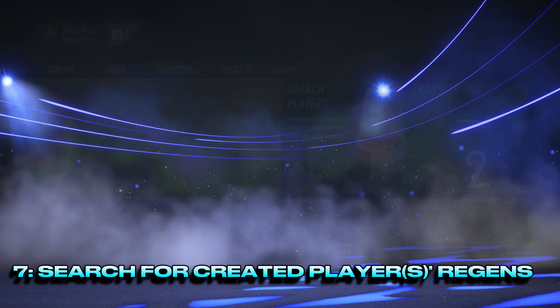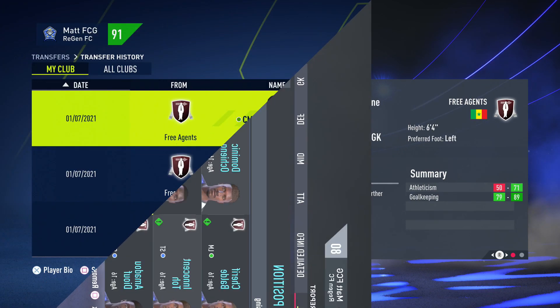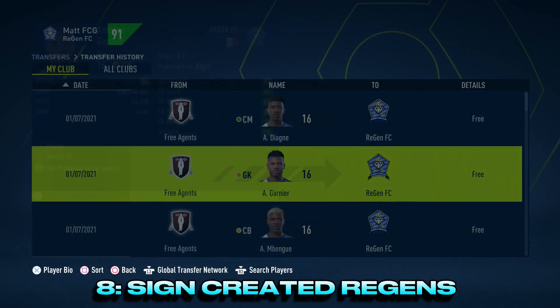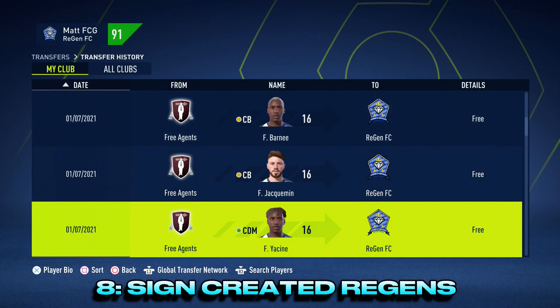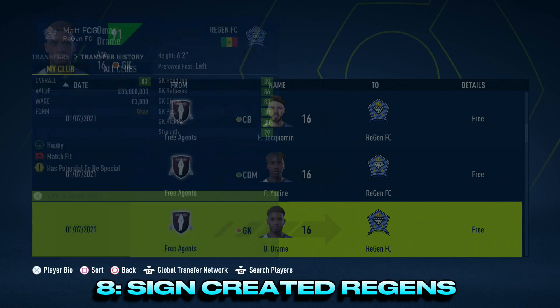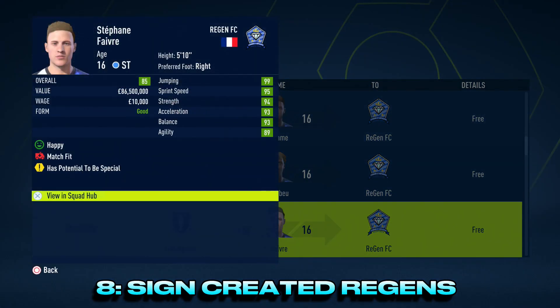So once you have started your created club career mode, it is then time to search for the created regens. And once you've highlighted all the created regens, it's then time to sign them to your created club. One thing I have noticed about a created club career mode — even though you've chosen your squad age as very young, you still get quite a few players in there over the age of 30. Where these created regens are all 16 or 17 years of age, they have a minimum overall of at least 80 and all have potential to be special.